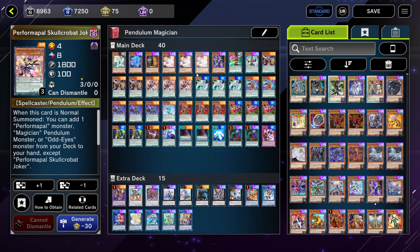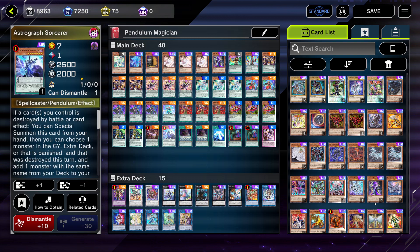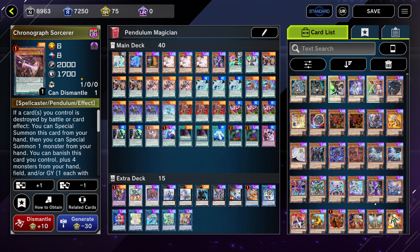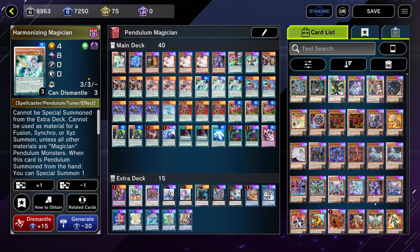Three Skull Crobat Jokers — this is the Stratos of the deck. It searches any of your scales except for Biscastactor, Curtain Raiser, and the sorcerers, but it's a good card because it searches out pretty much anything you need. Basically just search out Wisdom-Eye if you need that, or Harmonizing Magician if you're looking to combo.